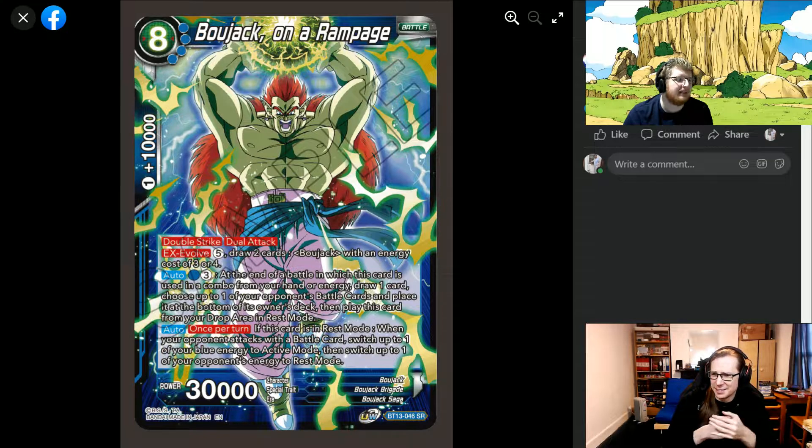It looks blue-yellow but suddenly it's just mono blue. It's an eight-drop, four specified blue, one-cost 10k combo — so that's going to become a zero-cost 10k combo with the leader — 30,000 power, so you can't ramp into him. Double strike, dual attack, X-evolve for five energy of any color, and it evolves on top of any Bojack with energy cost of three or four. Also you draw two cards.